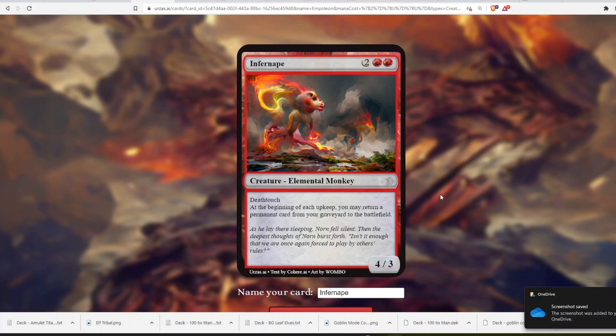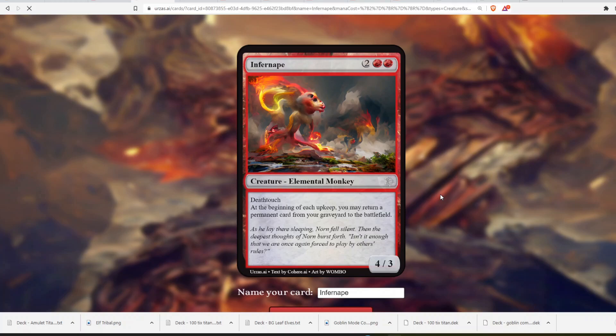I think we made another broken card — Infernape, two red red, Creature, Elemental Monkey. That makes sense: it's elemental, it does fire, and it's a monkey. It's a 4/3 with deathtouch. And at the beginning of each upkeep, you may return a permanent card from your graveyard to the battlefield. For four mana, if it survives a turn, you get to return any permanent — any creature, land, enchantment, artifact — from your graveyard to the battlefield, no matter the cost. This card is pretty broken. I'd definitely play it; it makes for really interesting reanimation strategies in Legacy or similar formats.